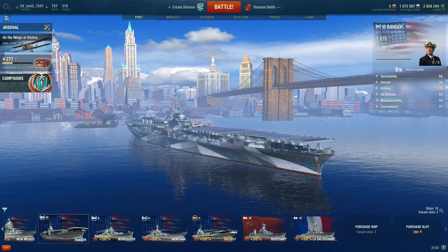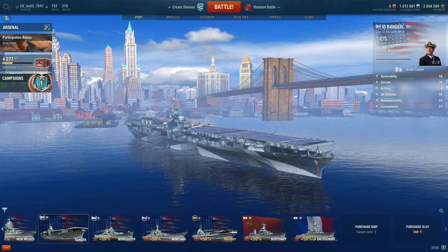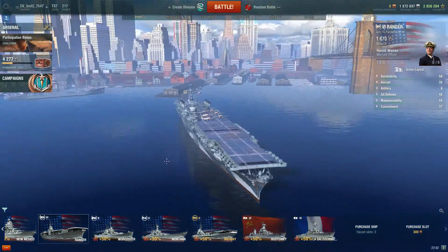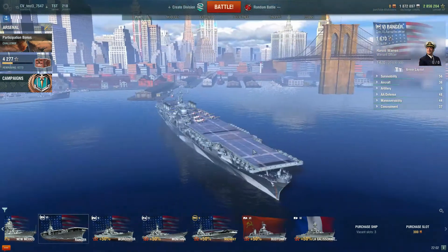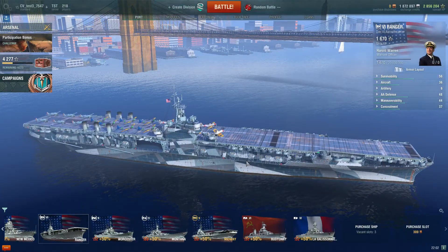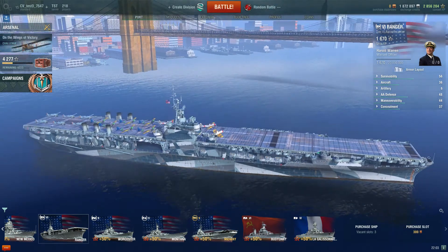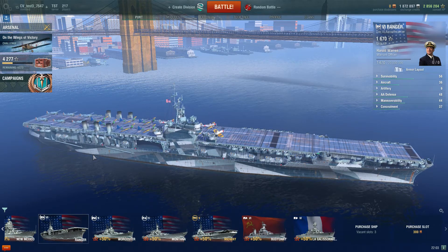Here's the Ranger as she appears on test. She is pretty much exactly the same as she is on live — I didn't notice too many differences. She is only Tier 6, so I don't know what they're adjusting. I suspect the Independence is going to go to Tier 7, because the Independence is actually a newer ship — she's actually war-built, whereas the Ranger was a weird one-off pre-war carrier that wasn't particularly successful.